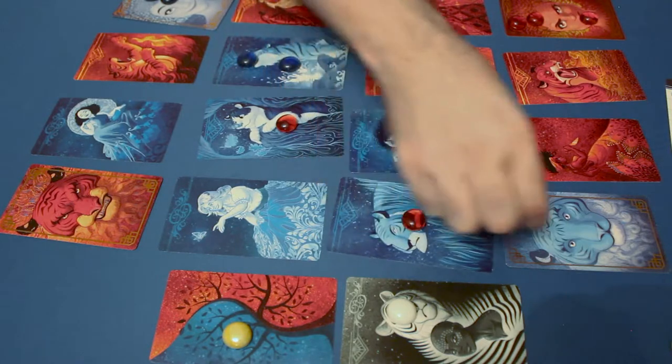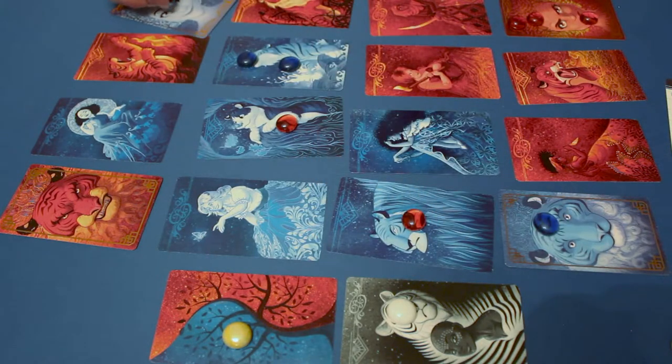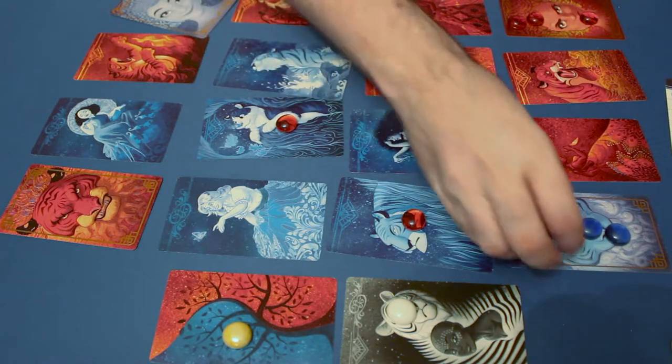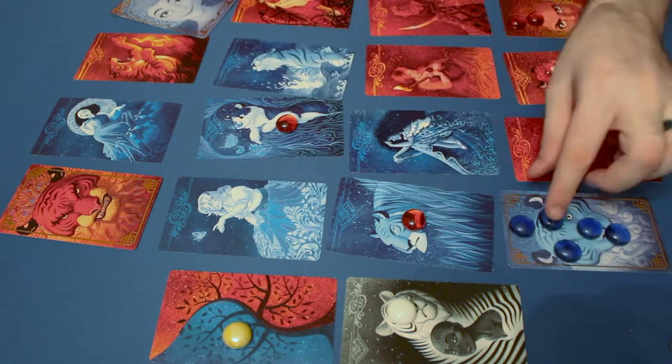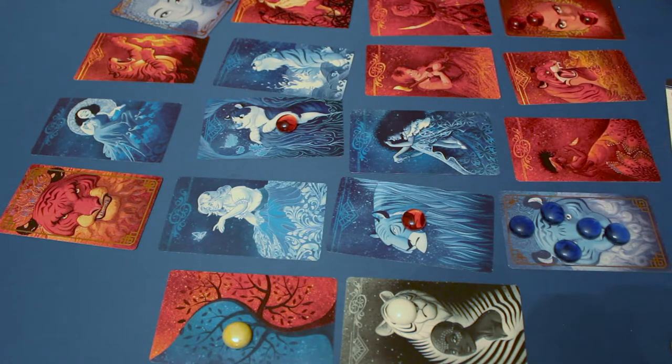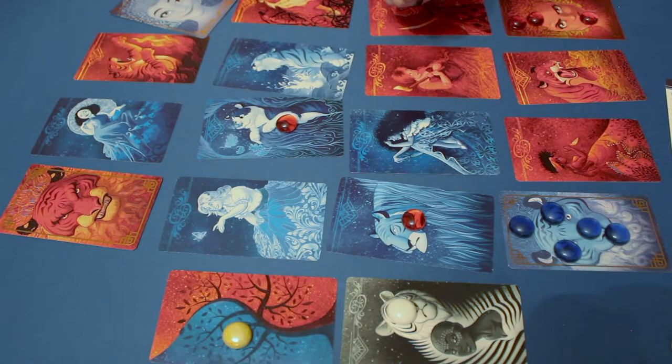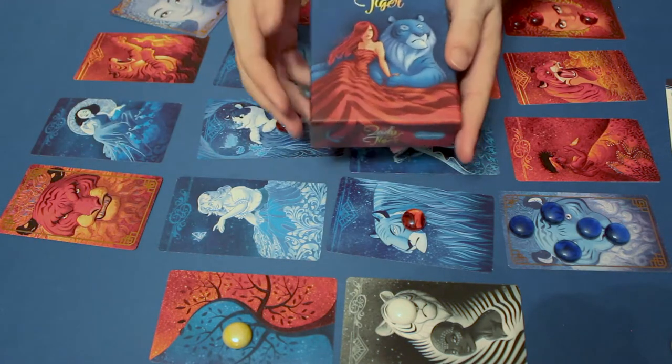Gameplay continues like this until one player gets all five of their tiger cubs onto the tiger door card of their color. As soon as their last tiger moves on, game over — they win. That is Labyrinth. If you have any questions, please feel free to leave them in the comments or send us a message. Thank you for watching.